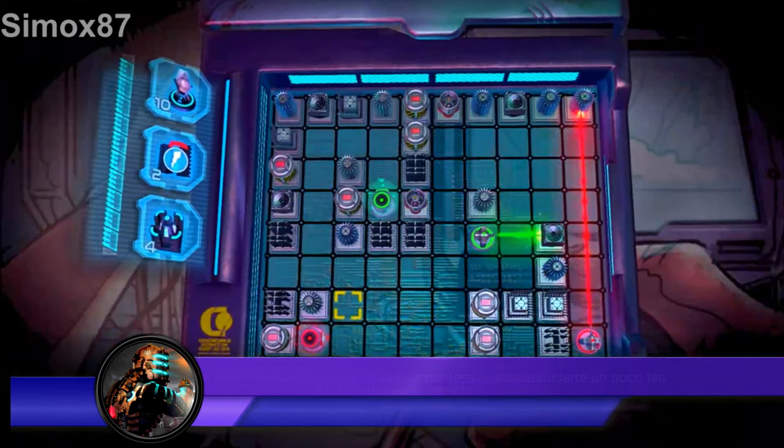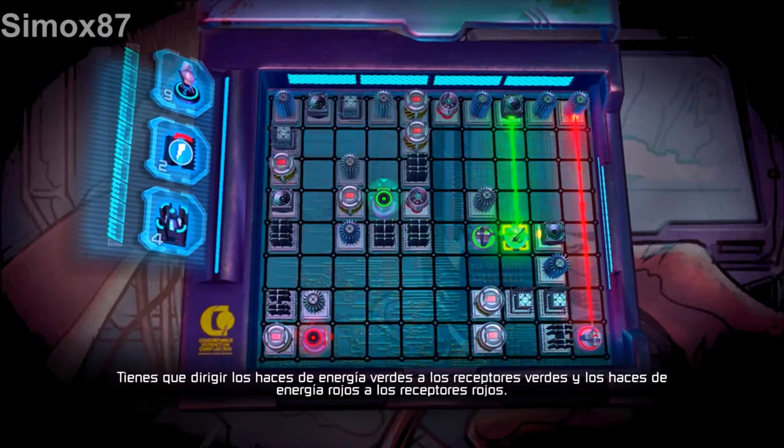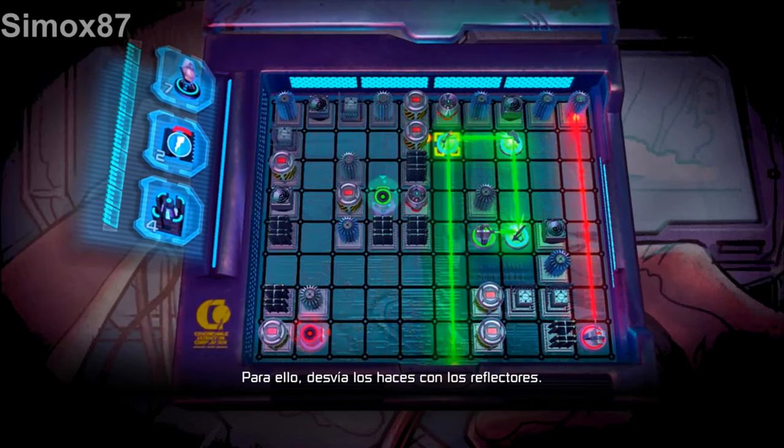Get your hands dirty with some actual hardware. You need to direct the green energy beams into the green receivers and the red energy beams into the red receivers. You do this by reflecting the beam with reflectors.